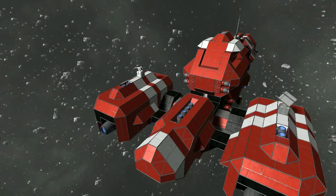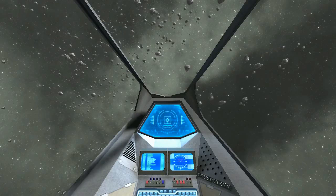Both missile and gatling turrets in Space Engineers are in automatic firing mode by default. They rotate quickly and always know exactly where their target is. They do follow some fairly simple rules though, and therefore can be avoided by using some fairly simple rules.